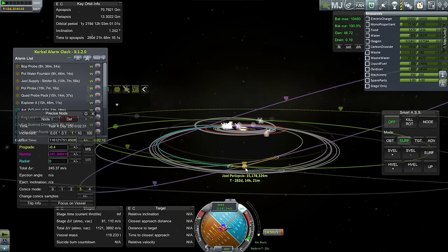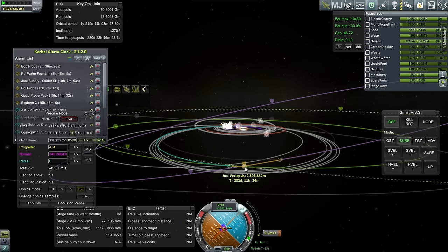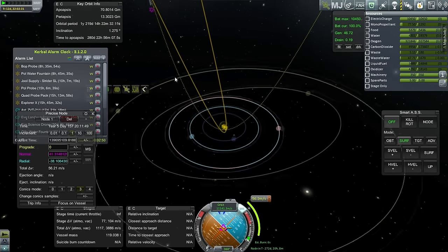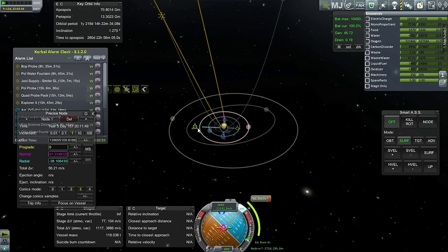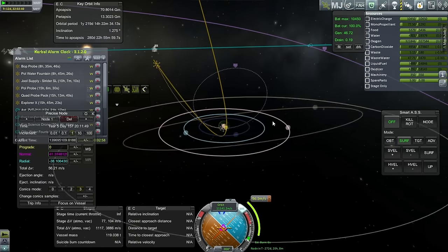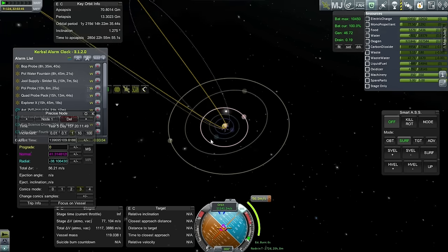We're encountering some moons there. We want to make a powered capture around Joule - it'll be best to get close to Joule for that, as we can't afford to aerobrake with something this big. This isn't the best pass I could have foreseen. This approach will take 56 delta-V. For a full capture, it looks like 185. We'll burn out this stage and still have plenty of delta-V using the nukes to get the capture. It might have been possible to have a Tylo encounter do the work for us, but this seems like a reasonable choice.